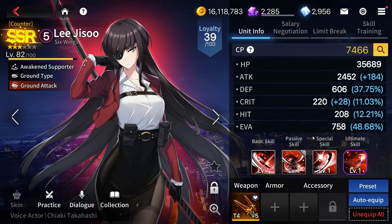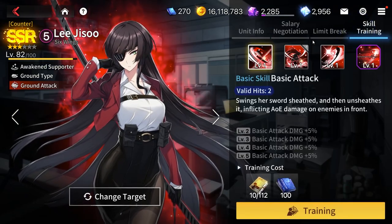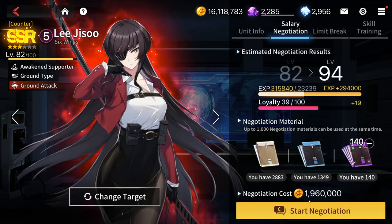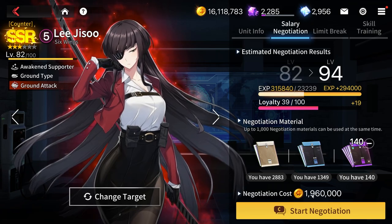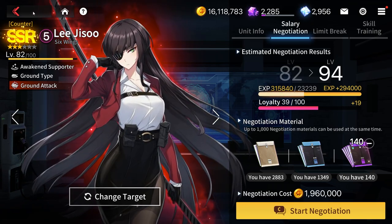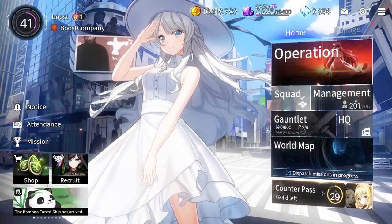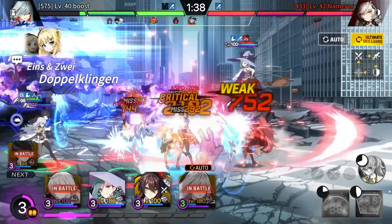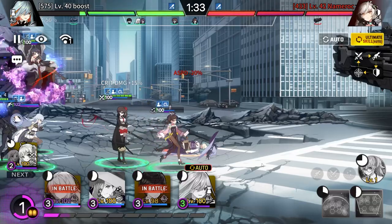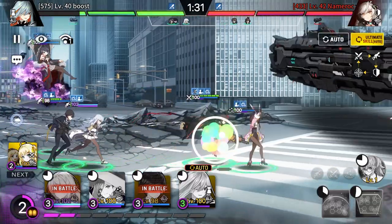Mistake 4: Doing salary negotiation rather than naturally leveling up characters. You get a ton of natural EXP from fights to level up characters. Doing salary negotiation is super expensive and wastes a lot of credits when you can just play levels to level up. You'll need a few characters at a certain level to beat the stages in the first place, but after that, don't do salary negotiation unless you need to level up a character urgently. You can spend your credits on today's deals, crafting, limit breaking, leveling skills, buying backgrounds, and more.